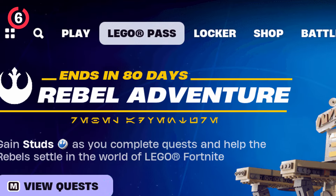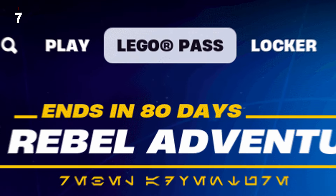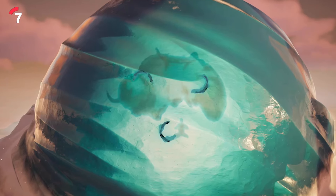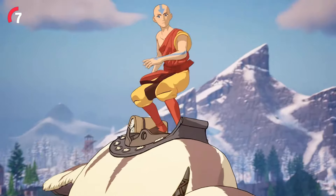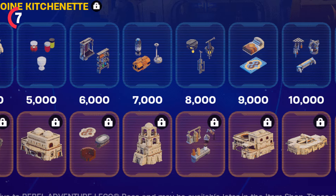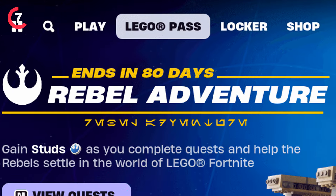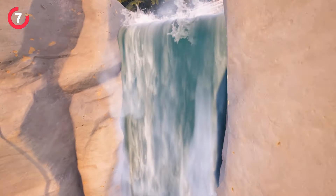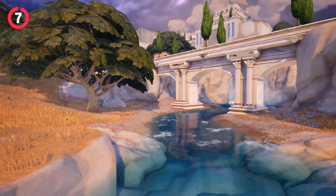It looks like we'll be seeing a Lego Pass, a Fortnite Festival Pass, and potentially in the future a Rocket Pass — each for every single one of the game modes in Fortnite, considering we just had the Avatar Elements Pass. The Lego Pass appears to be ending in 80 days, so we'll have well over enough time to get all of the different rewards. Let me know in the comments how you feel about all of the game modes getting brand new passes every single season.